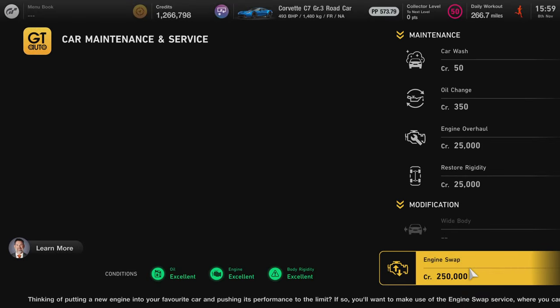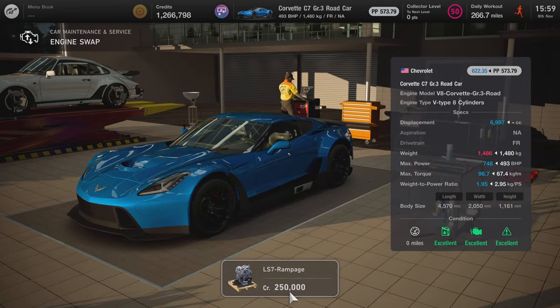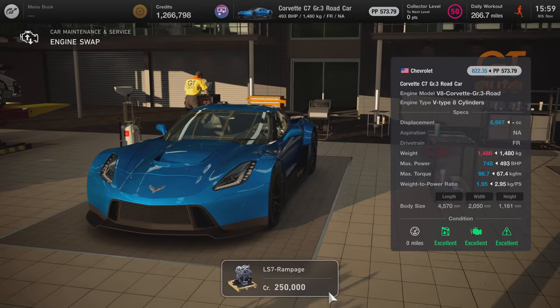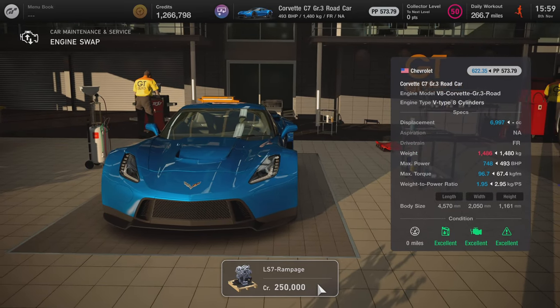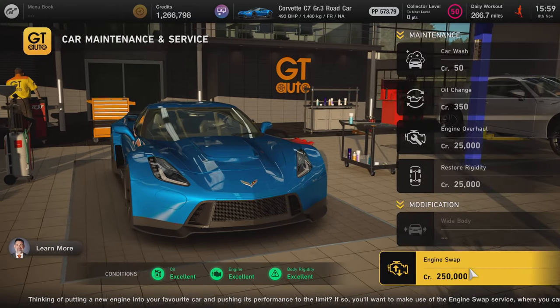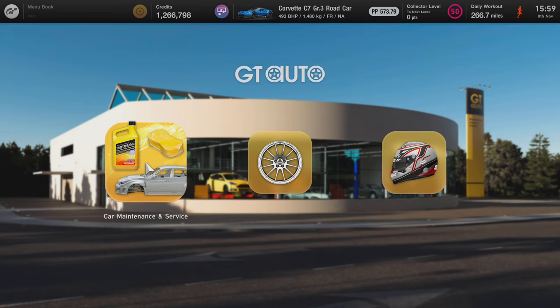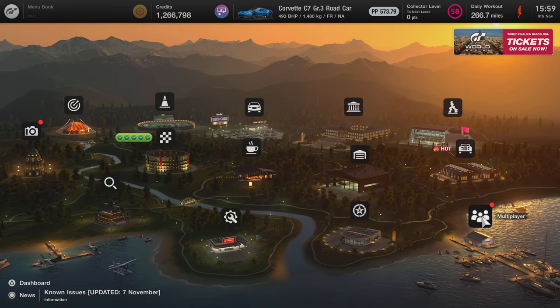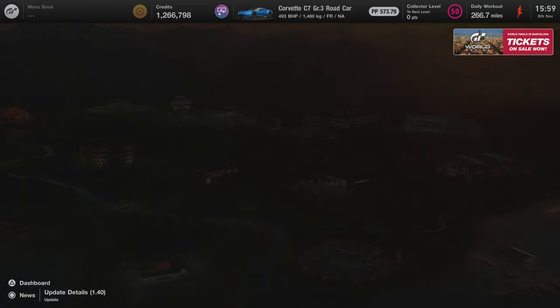Here's another Group 3 road car, the Corvette. You can swap the LS7 Rampage in there, which is very similar to the LT4 - the one in the C7 ZR1. I'd assume very similar performance because it's got the same power and it's supercharged and stuff like that.